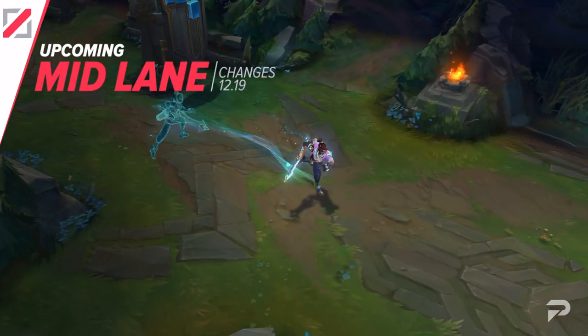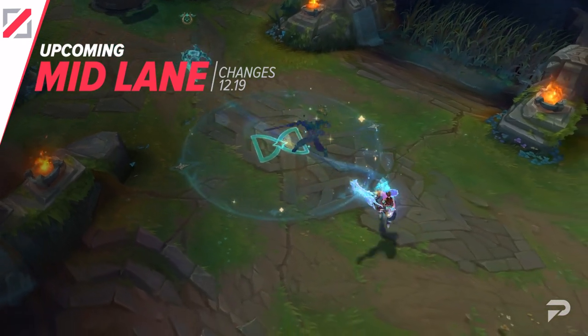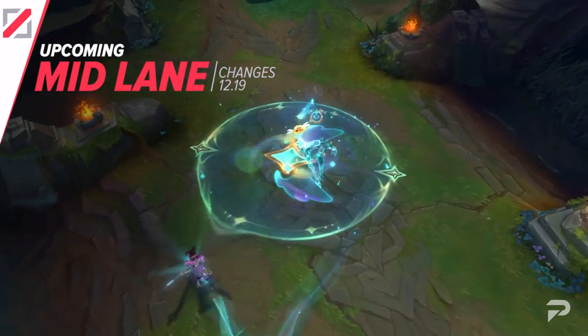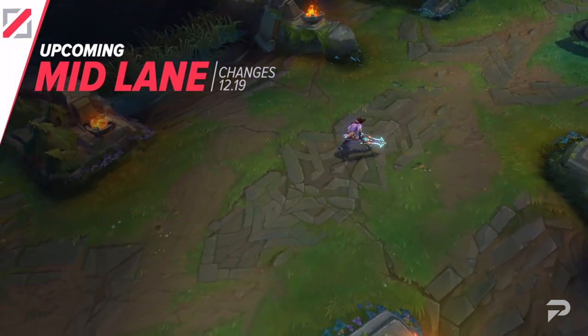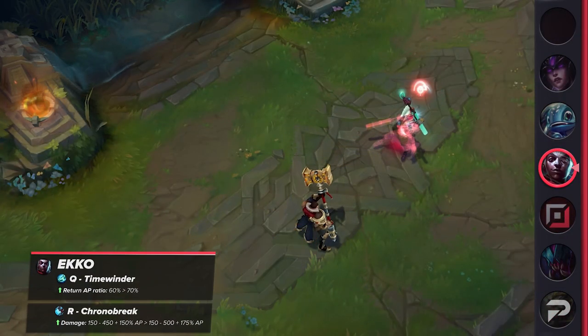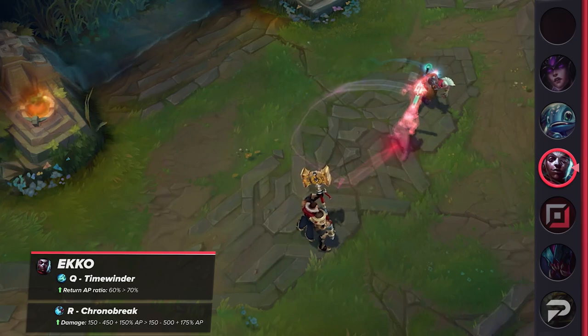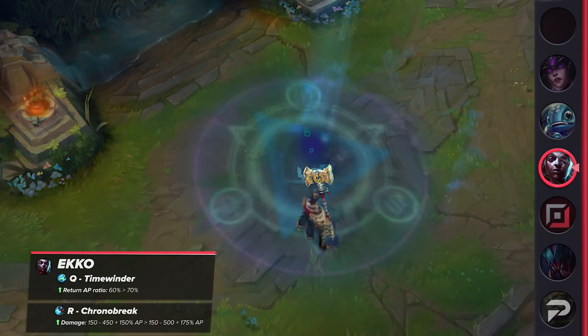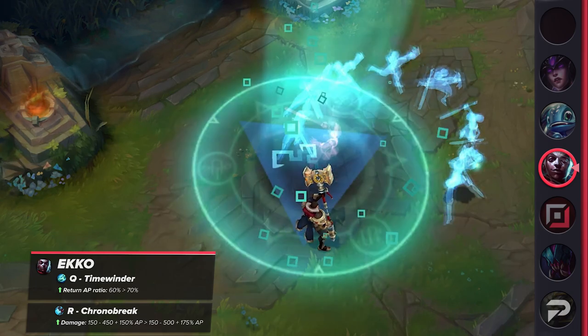As we move out of the jungle, we'll start with some buffs for Ekko. He's popular in both the jungle and mid lane, but these upcoming buffs aren't exclusive to either position. Ekko is set to receive some damage buffs targeted at abilities that are harder to land — namely, his Q's return as well as his ultimate will have their damage raised. Their AP ratios are being increased, which should hopefully not have the unintended effect of popularizing Bruiser builds. These are some solid buffs, and he'll definitely be hitting a lot harder.